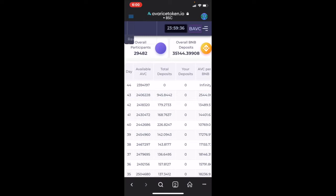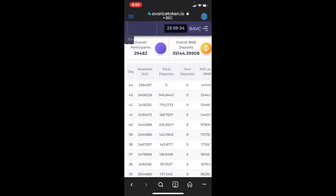What this means is all those deposits — that 945 BNB, being that it's day 43 — are going to be spread out to people over the next 43 days. So the longer your stakes are, the more you can collect off of these things.